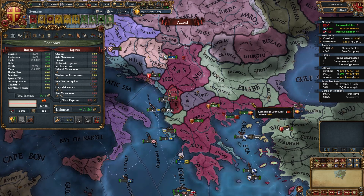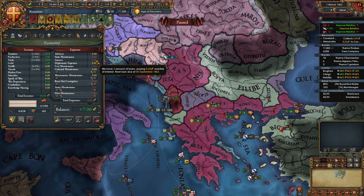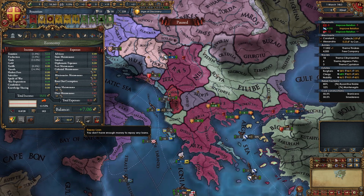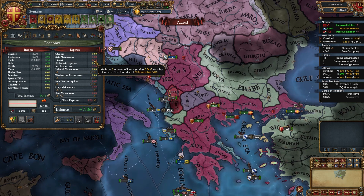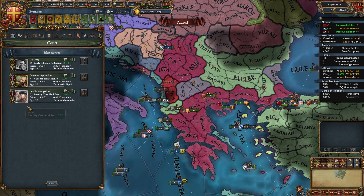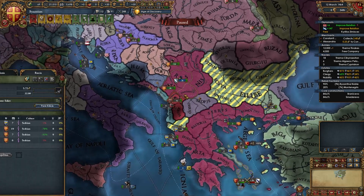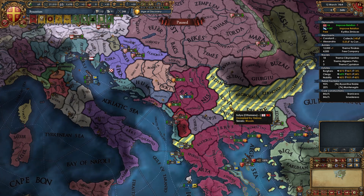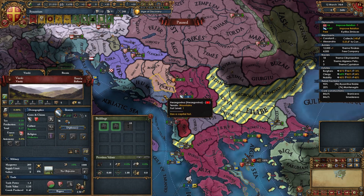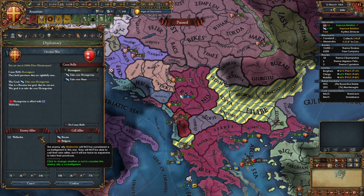After two wars and getting Kosovo, income will no longer be a problem — down to just three loans. To check loan count in 1.33, hover over the interest display. Now hire advisors: get a yearly inflation reduction advisor, a tax advisor, a trade efficiency advisor, and a morale advisor. With Kosovo devved to 10 production, it's time for the third war — most likely versus Herzegovina or a remaining Balkan nation.